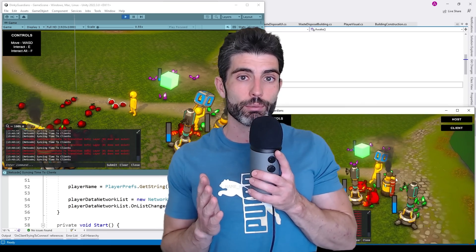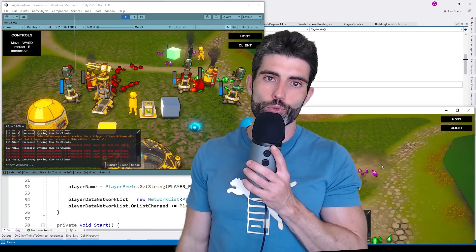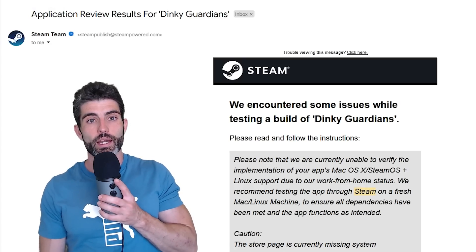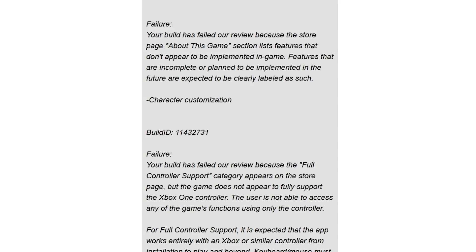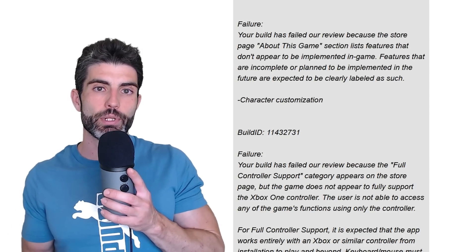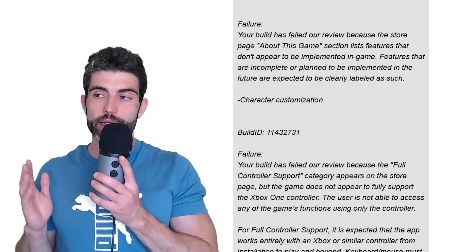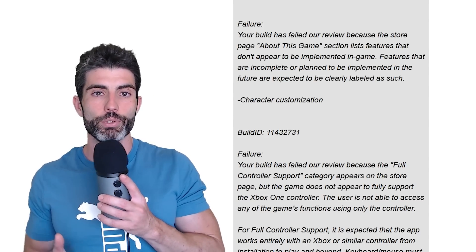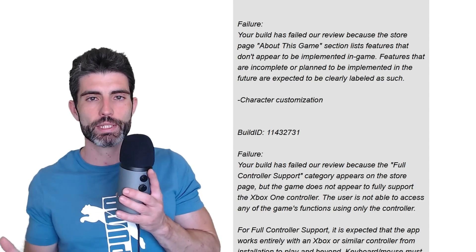With all that, the game is now playable in multiplayer, so I finally made the build and sent it over to Steam for approval. Fun fact — after 24 hours they reviewed the build and declined it. The reason is because the build is pretty much just bare bones functionality and doesn't have all the features I'm going to implement by the time the demo comes out next week, like controller support and player customization. In order to get through the build approval process, I simply removed those from the store page so it could pass correctly.